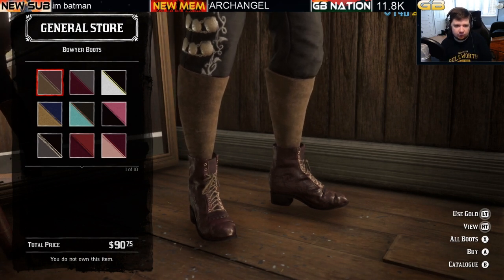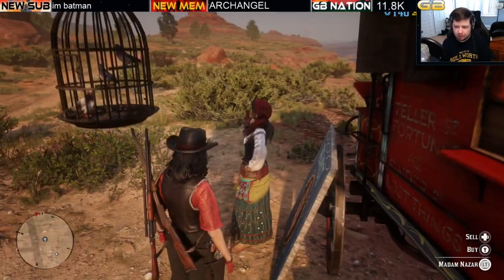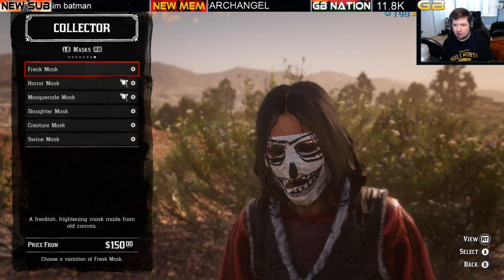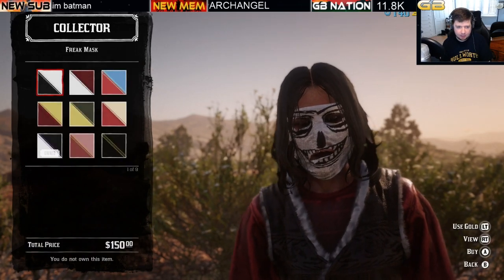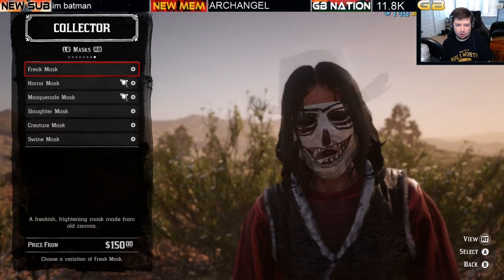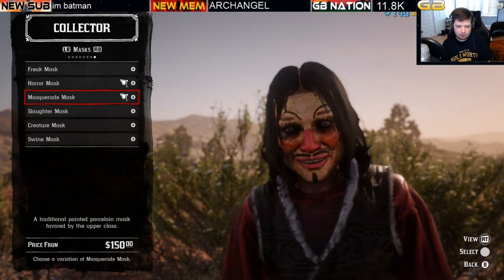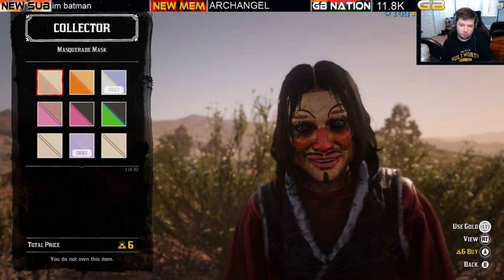That wraps up the female-exclusive bower boots. Now we've tracked down Madam Nazar to cover the final limited stock clothing items: the coveted Halloween masks. The freak mask comes in nine variations at $150 or six bars of gold. The horror masks are also $150 or six bars of gold. The masquerade mask is likewise $150 or six bars of gold per variation.